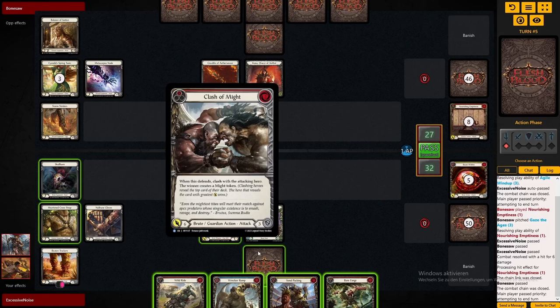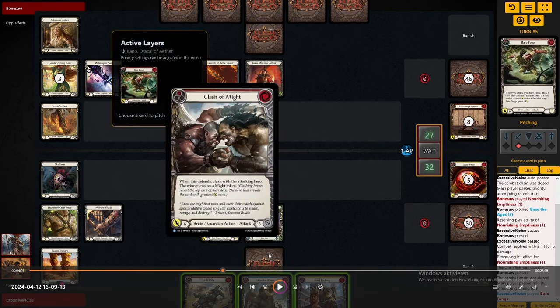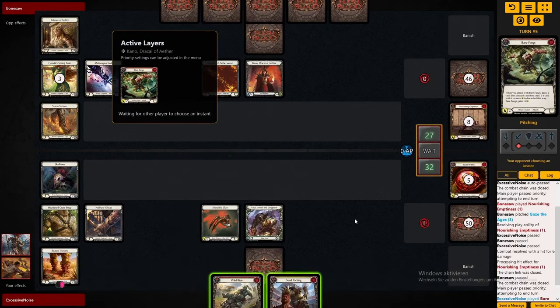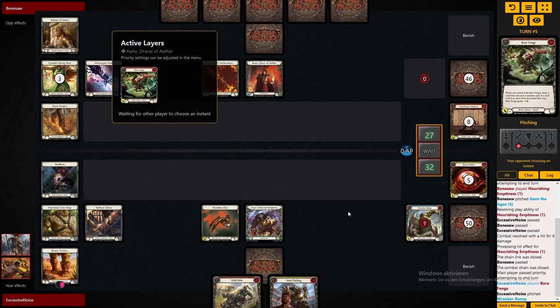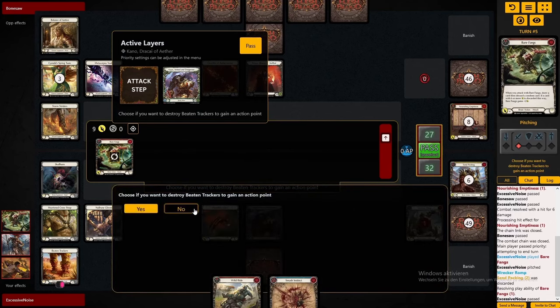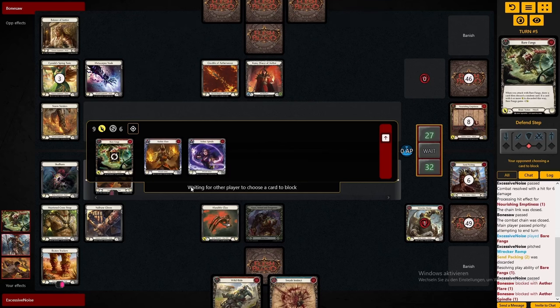Ideally, we are able to send the Wild Ride here and don't discard it. To achieve that, we should start with the Clash of Might. The thing is, if we want to send all three attacks — the Clash of Might, the Bearfangs, and the Wild Ride — we need to crack our Heart and Cross Strap right now because we don't have six resources in hand. Sending the Bearfangs first is quite greedy, but if we get another blue, we're actually able to send all of those without cracking the Heart and Cross Strap. And we do draw a second blue — now we have six resources to send three attacks at a cost of two each.